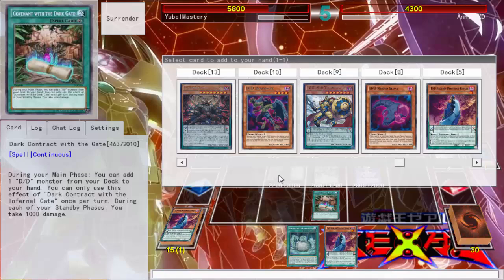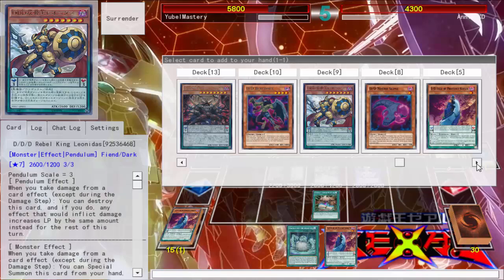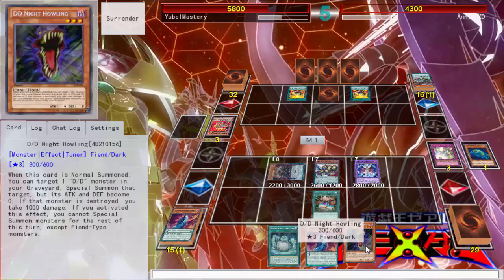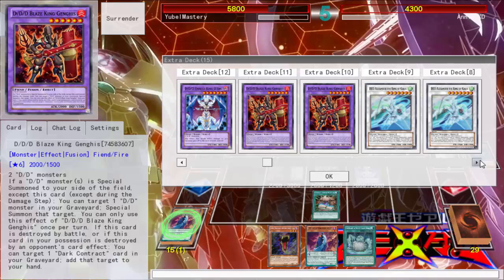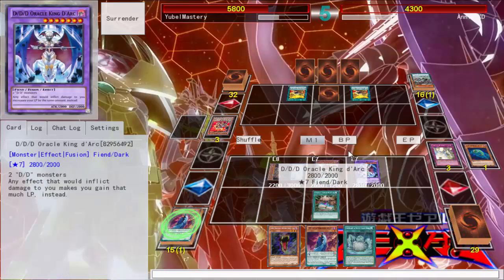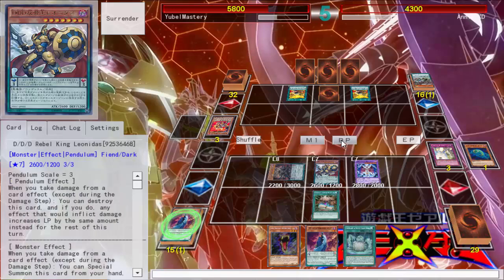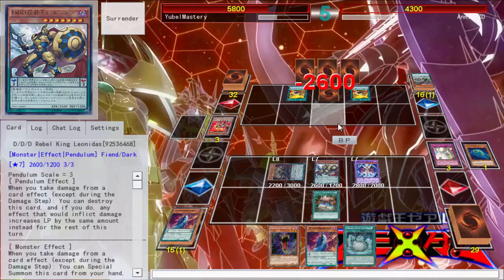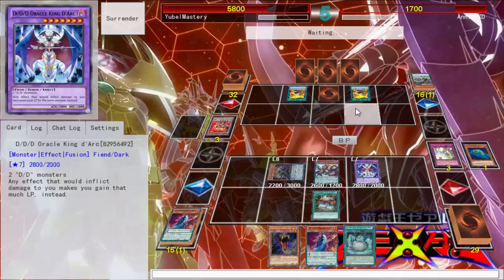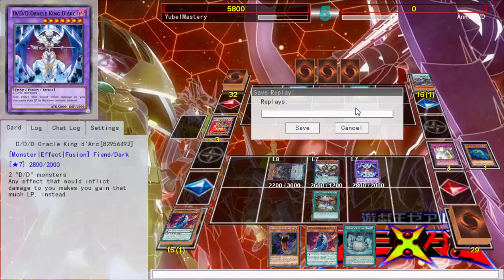I probably should have gotten my Pendulum Scales set up. So these two should be enough — if anything hits only these two, I'd still have this 3000 defense. That's not too terrible. Still have a normal summon. Stop me now or forever hold your peace. Do I got it? Yeah, I got it. Alright, I was being a little too cautious. With Senjin you gotta be cautious, right? Alright, one more duel — we're back.